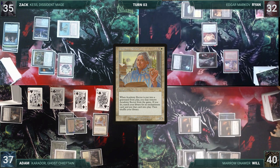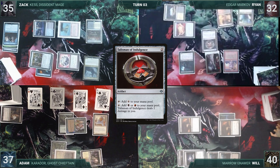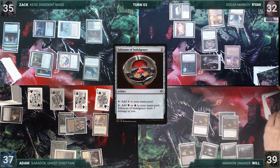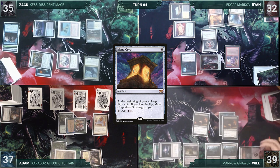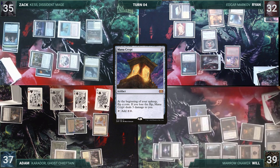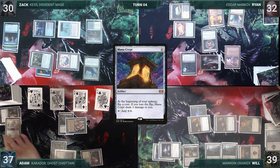Ryan draws, plays Mana Confluence, casts Talisman of Indulgence, attacks Will with his Vampire token, and passes. Will draws, plays Phyrexian Tower, casts Grindstone (nobody saw it coming), then casts Mana Crypt. He activates Grindstone targeting himself, milling two lands. He attacks Adam with a Rat Colony and Zack with the sword-wielding rat. After attacks are declared, Will realizes Adam has Academy Rector. Adam blocks with Rector — it dies, Sword triggers, and Rector triggers. Adam exiles Rector to fetch Necropotence onto the battlefield. Swords trigger resolves; Adam taps Arbor Elf to untap Bayou. Arbor Elf then dies, and Will passes.